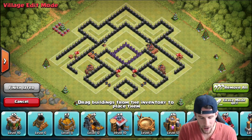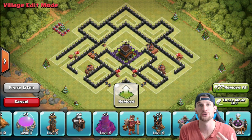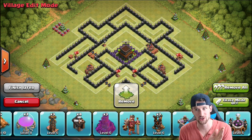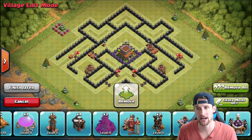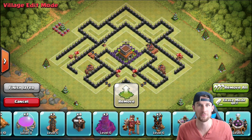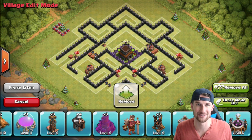The way this base is designed, it's laid out so that troops go around the Town Hall and not to the Town Hall. You have to distract the troops so the main DPS ones — like wizards and archers — get taken out by the defenses before they get in range of the Town Hall. Then the big boys like golems and giants are left running around taking out defenses and not the Town Hall.